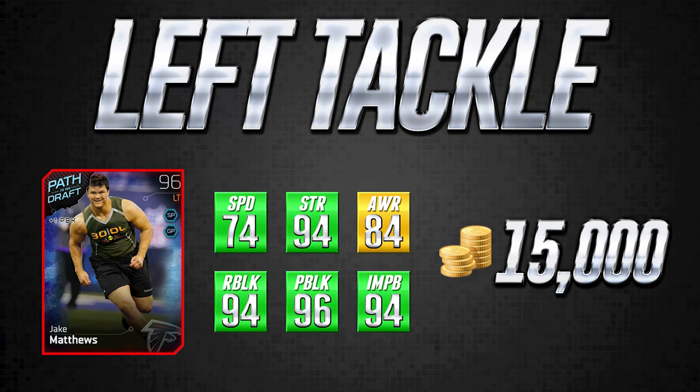On the far right you see how many coins it's going for — this is an average of all four consoles, so it might vary. For Jake Matthews, that's 15,000 coins. It does have 94 strength, which is a nice attribute, but where it's best is as an excellent pass blocker and run blocker. That's really what you're looking for with an offensive lineman. I think this Jake Matthews card for 15,000 coins is a must-add for most teams — you're not going to find many cards competitive with this anywhere around that price range.